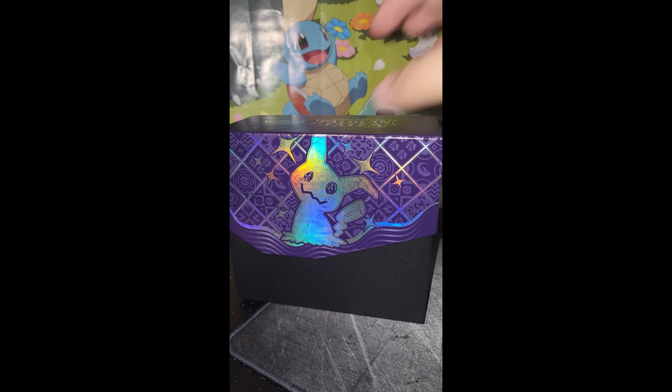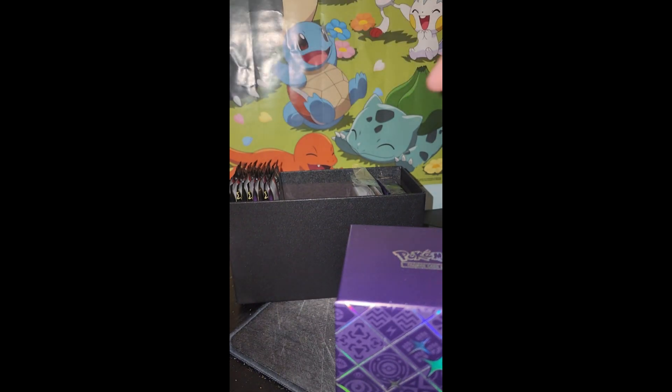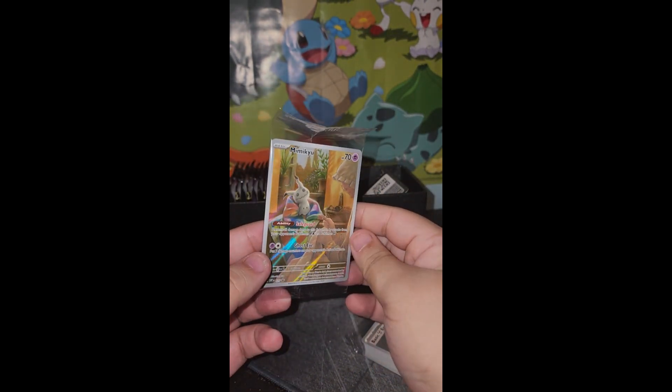Slide this off here. Put it down on the floor there. And here's what we came to see. Obviously it comes with your basic energy — I think it's like ten of each energy. But this is a shiny Mimikyu — it's a card that comes with the set. Put that off to the side.